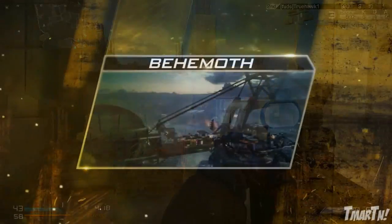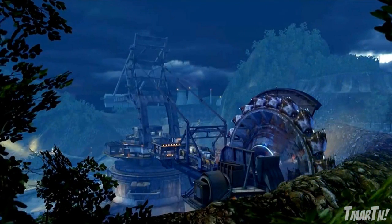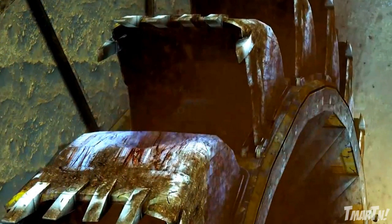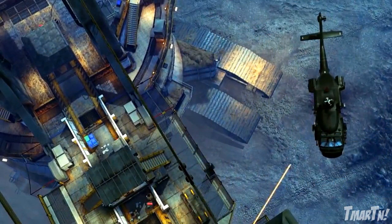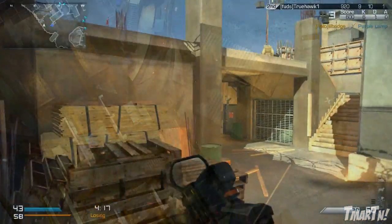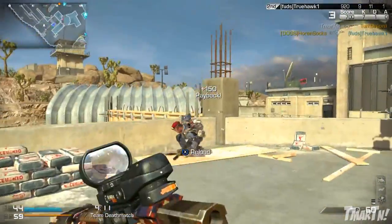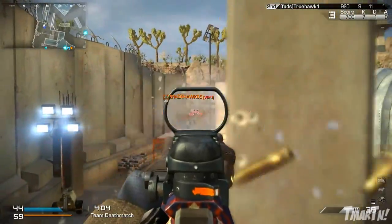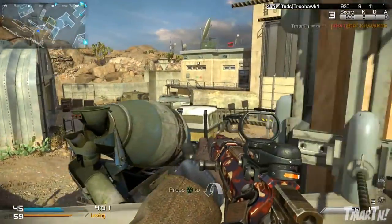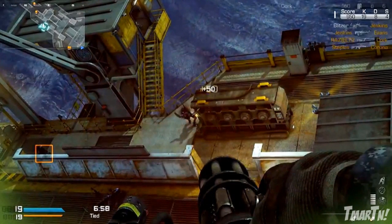The second map is called Behemoth, and this one looks like one of the craziest maps we've ever seen in Call of Duty history. You're playing on a giant, absolutely enormous Earth Excavator — essentially a giant saw spinning around. They said it's a long, medium-sized map, so it looks like it's going to be pretty good for sniper rifles. It's really high up, so you don't want to fall off the sides because you can fall to your death, kind of like in High Rise. For the field order reward, you get a helicopter where you're sitting inside with an open door holding a minigun, going around the map killing people. That sounds absolutely amazing.